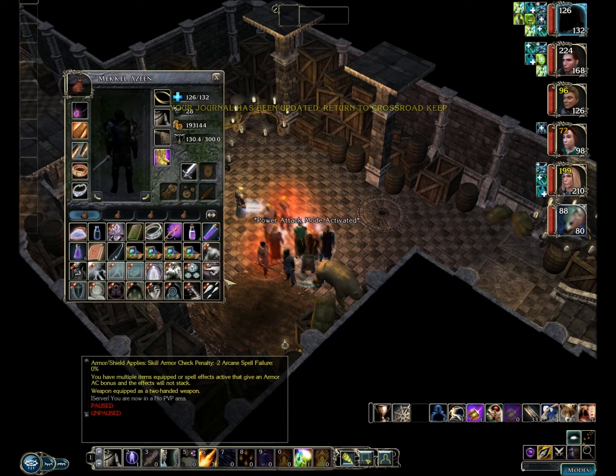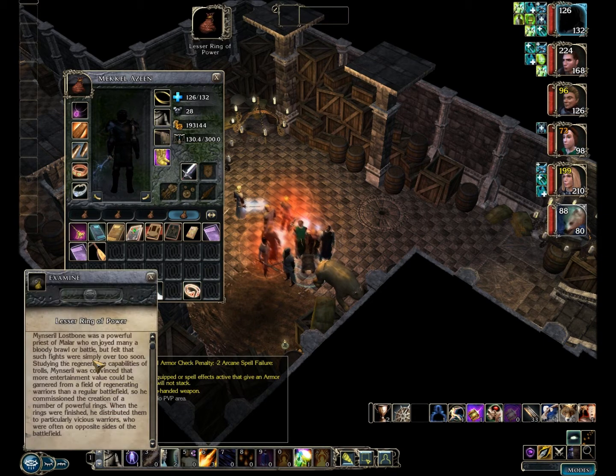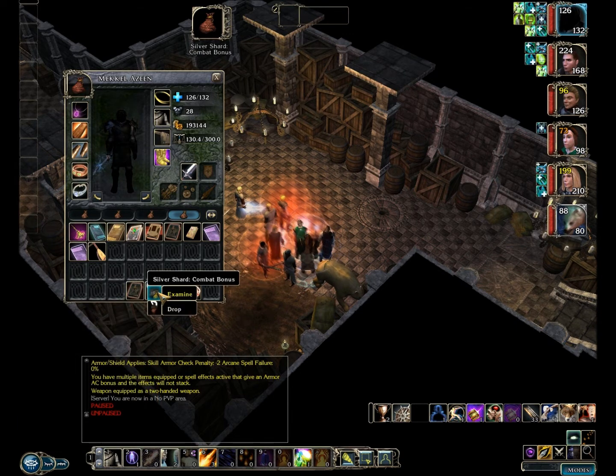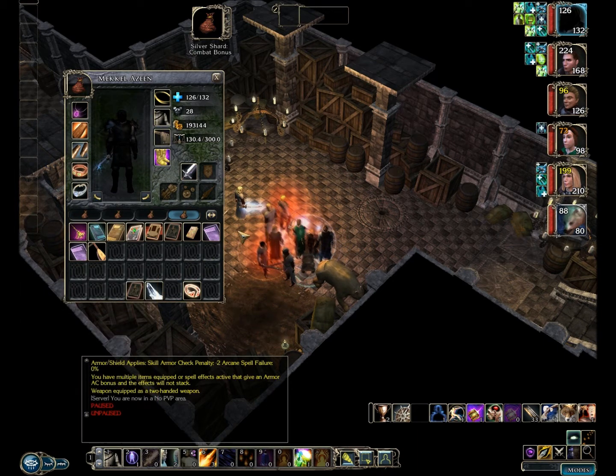In addition to a heaping helping of the usual garbage, I found a Belgerill. Again, these crafting gems are random, but you can find some of the better ones around here. This lesser ring of power you find on Black Garius — it gives regeneration, which is useful. And this silver shard combat bonuses you also find on Black Garius. If you're using Bishop and you use him a lot, this is a great item for him, because it boosts his damage and there are so few things that do.